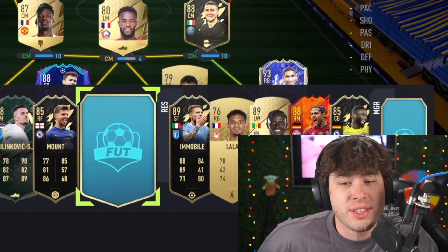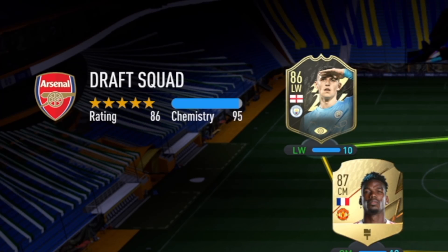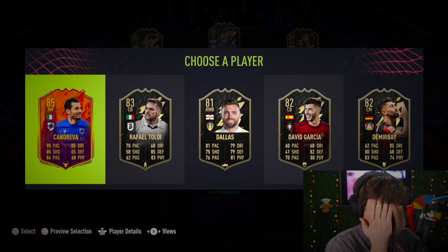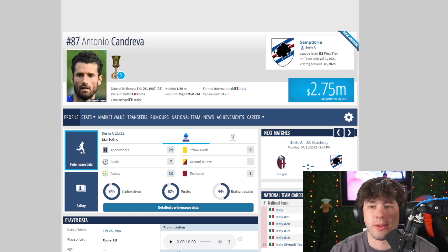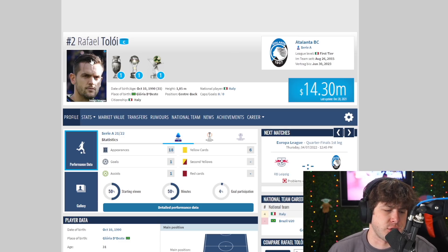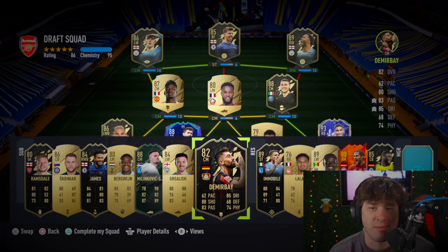I can pop Mason Mount up to striker right now, actually — give us 95 chem. I don't want to look at this last pick. Okay, I'm going to look. I didn't even get a single Prem player — is this a joke? Kendrave is worth two mil. Rofael Polly is worth 14 mil. It's going to be Dembele — 16 mil, he wins it. Let's pick him and see what I can do with this team.